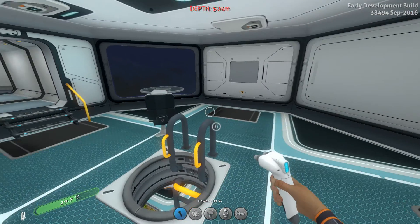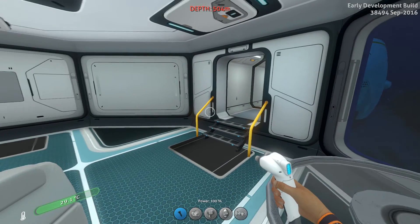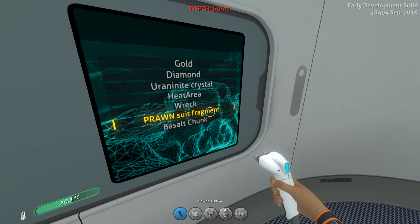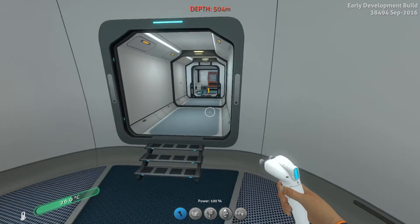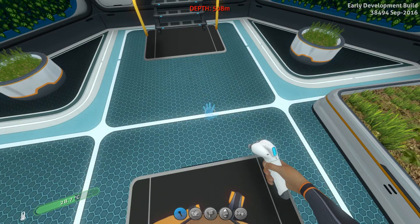We'll pop upstairs. This room is the only fairly generic room, apart from a sort of snack area. But this one takes me to the scanner room. You can see here are some of the things you could scan for. Apparently there's prawn suit stuff down here, which actually wouldn't surprise me. The heat area is pretty self-explanatory, and there's even a wreck, which I'd presume is a chunk of the Aurora - which, now I remember, it is above us, since we are just below the last place we did the base.